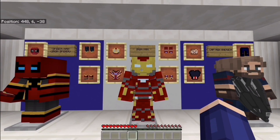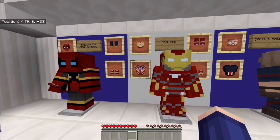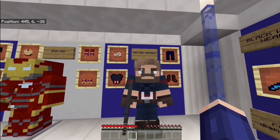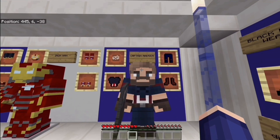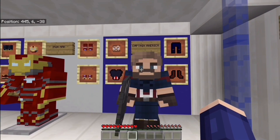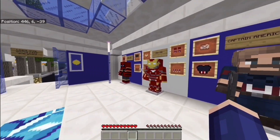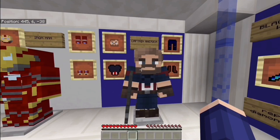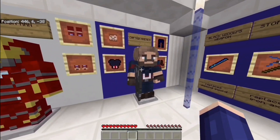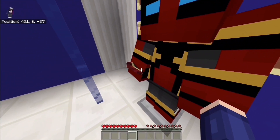The Iron Man armor takes the place of regular iron armor, but with texture packs and enhanced durability and features. Then over here we have the Captain America armor, which replaces the diamond armor — so this is the strongest of the three. It's really cool with texture packs and it's also stronger than the others.